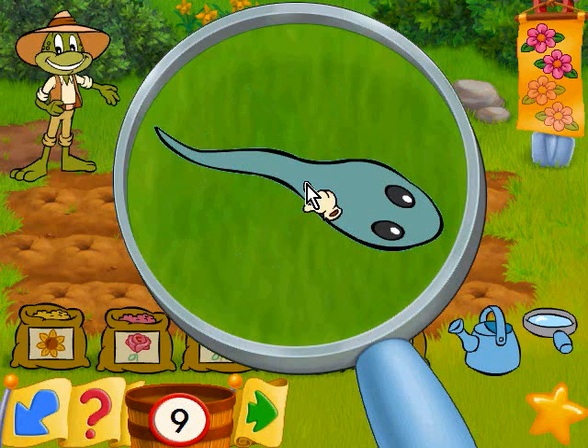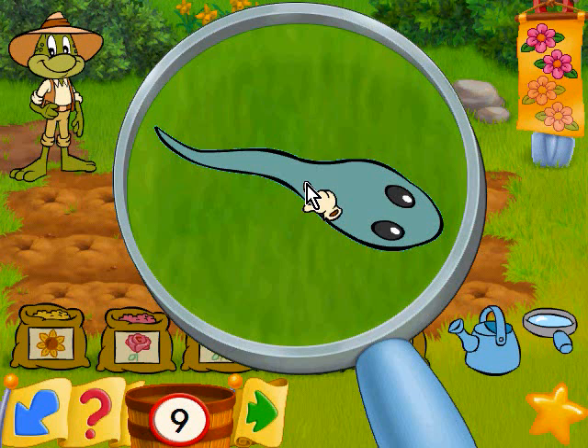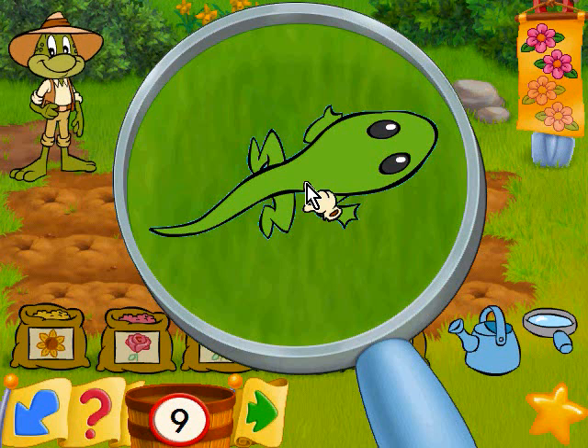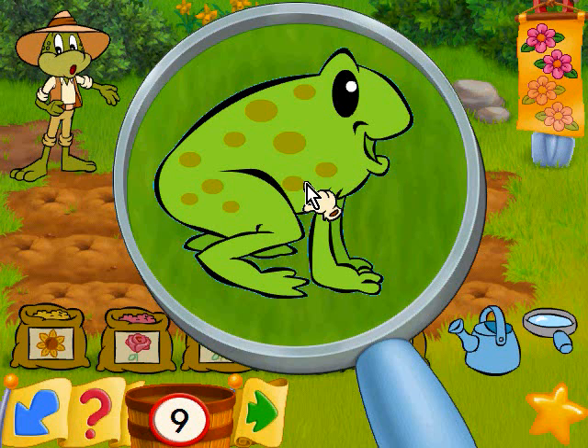That's pretty interesting. The eggs hatch into tadpoles! A tadpole has gills like a fish to help it breathe underwater! Tadpoles swim and eat plants! As tadpoles get bigger, they grow legs — first the back legs, then the front legs. Their tail gets smaller and smaller! The weird thing is, in JumpStart Animal Adventures and JumpStart Explorers, the tadpole that kind of looks like a tadpole has its front legs but not back legs. Finally, they lose their tails and become frogs. Frogs have lungs to breathe air, and instead of plants, a frog will eat insects.